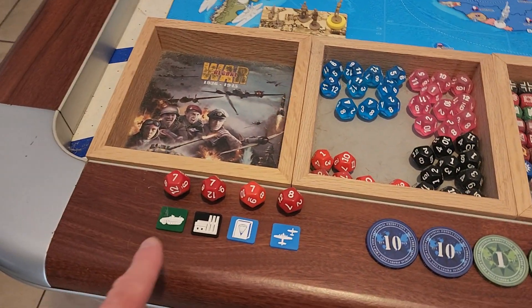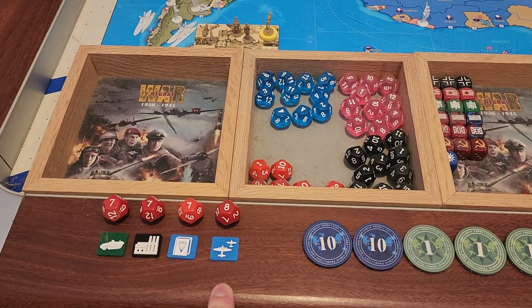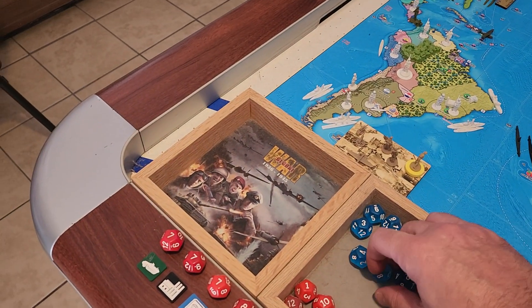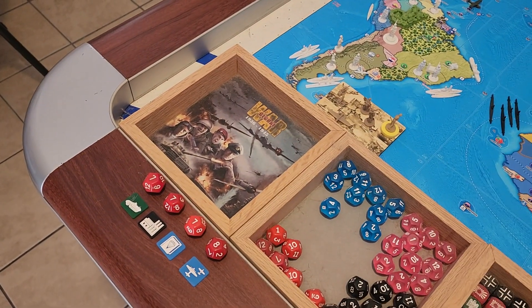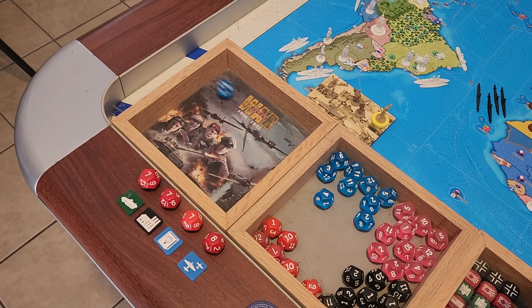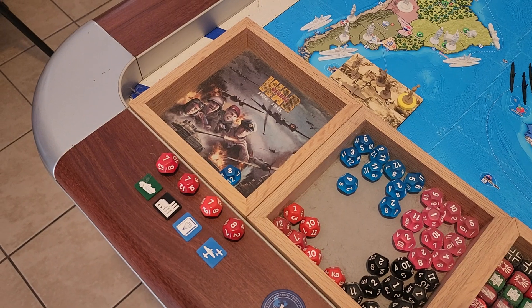Tech rolls: advanced mechs need approved factories, airborne doctrine all seven or higher, and long range aircraft eight or higher to advance past stage two this turn. Let's try mechs first — an eight, success. Factories — a three, fail. Airborne doctrine — twelve, success. Long range — an eight, success. So three out of four.